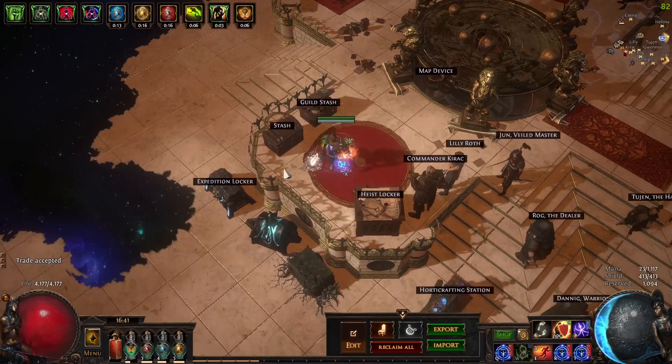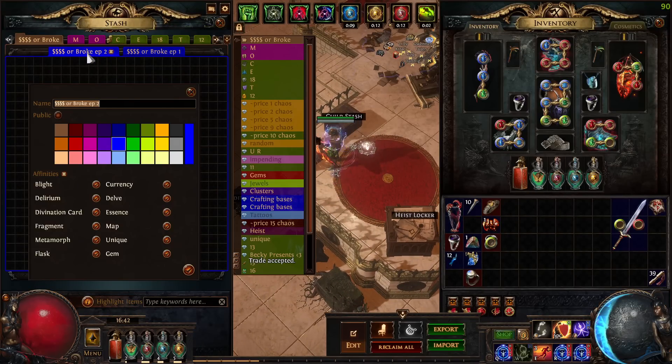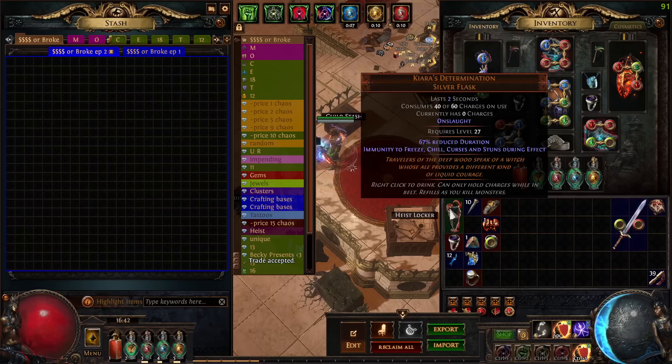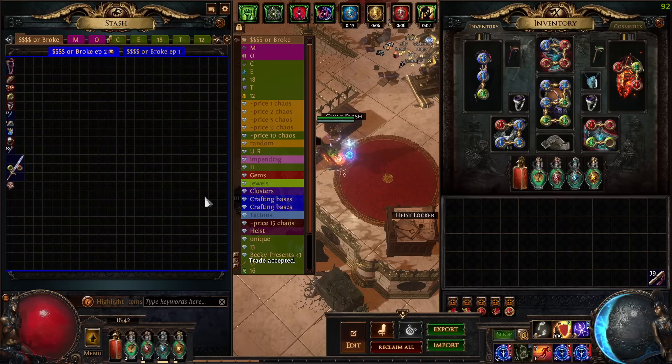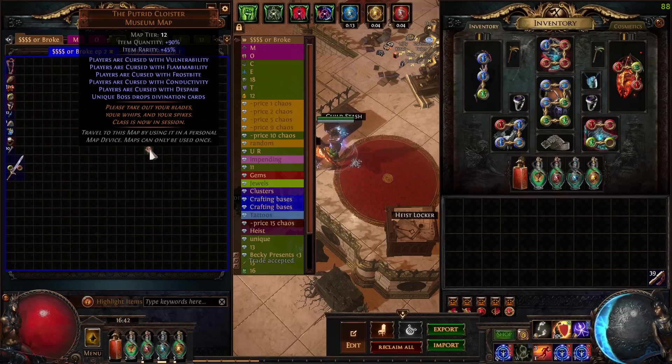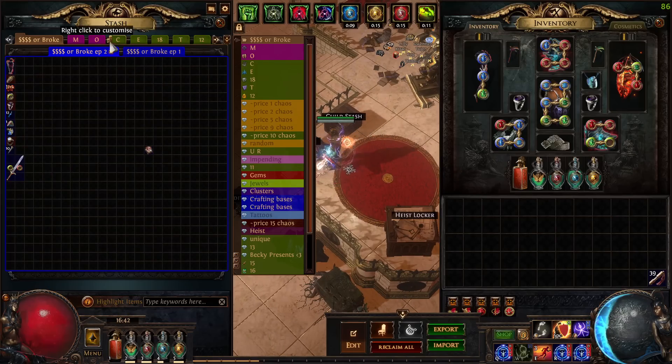I'll just quickly be selling stuff that I don't find worth anything, because it just takes up so much space. Allocations are on — just want to make sure so I don't accidentally start putting stuff in the wrong place. This one is cool, I'm really excited about that.